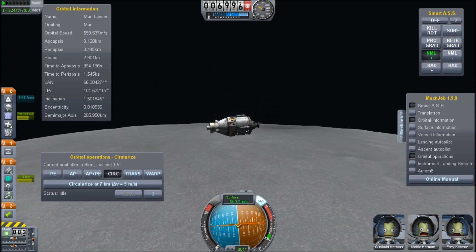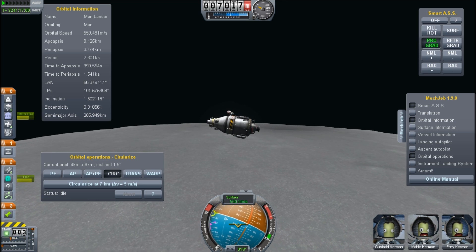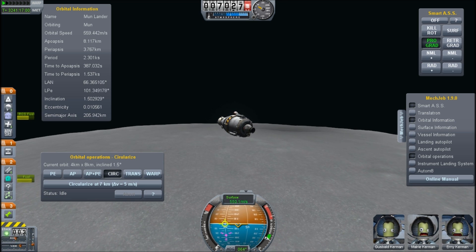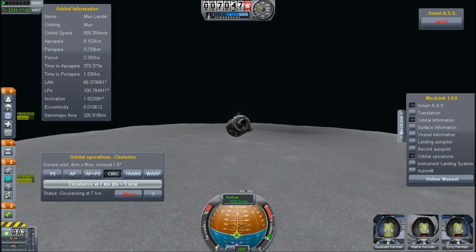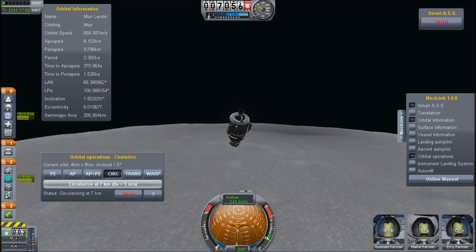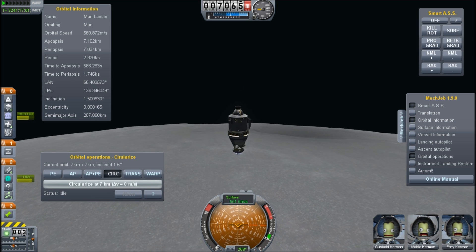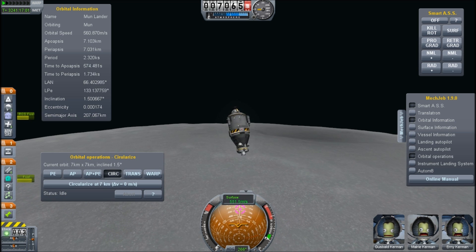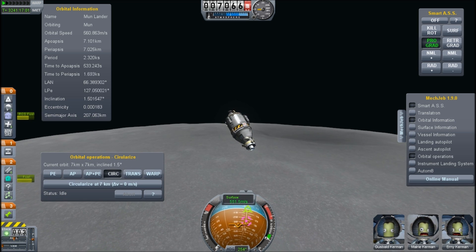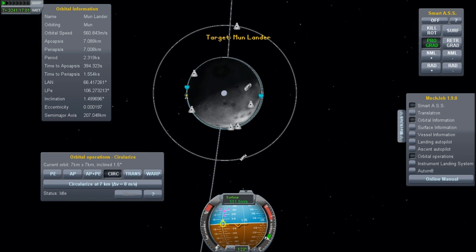It's Scott Manley here. When we last left our intrepid astronauts, they had tried to fit four astronauts into a three-astronaut pod, and as you know, that would not go. After refueling, it is decided that we're going to try and take our astronaut, Wildorf, up to his original capsule, Karpolo, which is in a 200-kilometer orbit above the moon. We are currently in a 7-kilometer orbit above the moon.